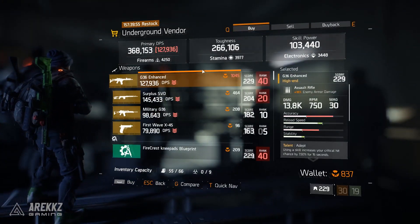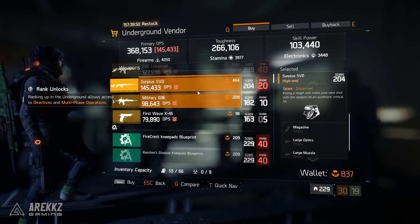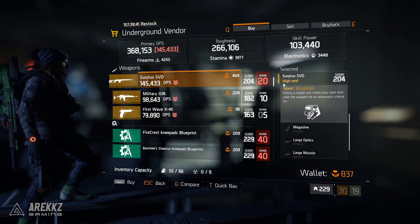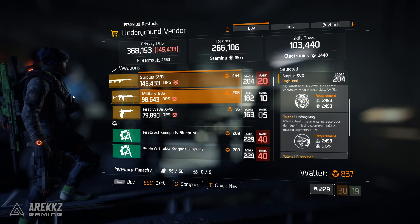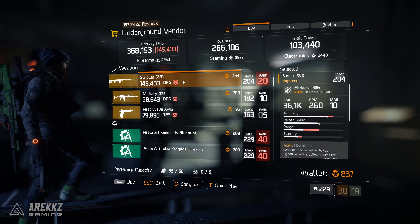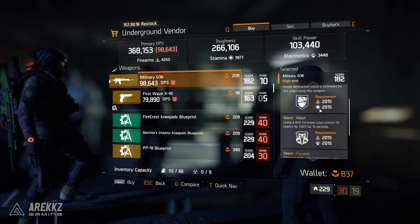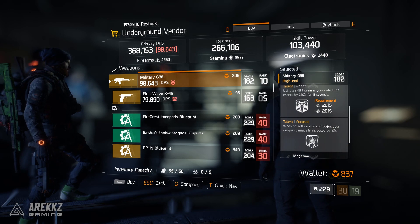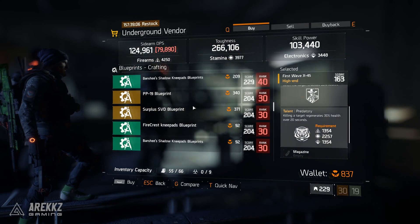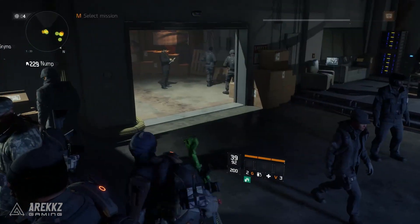Down at the underground vendor, the G36 Enhanced is your rank 40 weapon with Adept, Commanding, and Focused — not that exciting. The Surplus SVD has Dominant, Unforgiving, and Discipline — a very, very nice weapon and very strong marksman rifle in PvP, though the talent roll this time around isn't that great so keep your eyes peeled for it in future weeks. The Military G36 at the 182 version has Destructive, Adept, and Focused — again not especially exciting. And a First Wave X45 with Expert and Predatory.